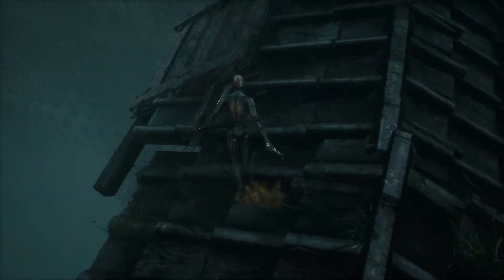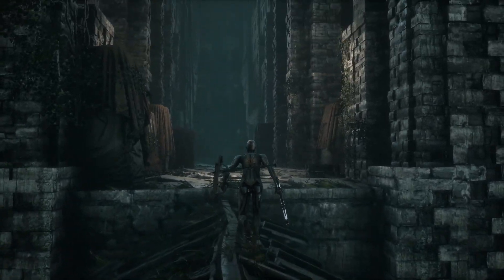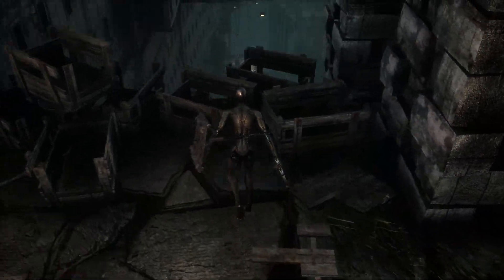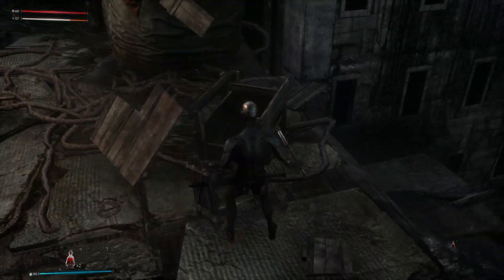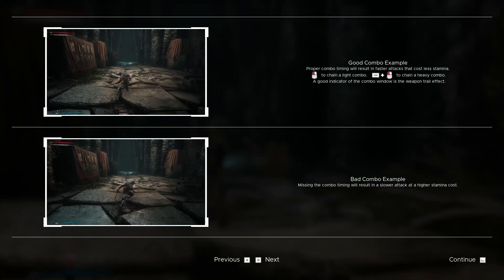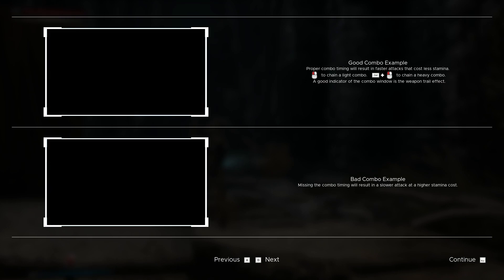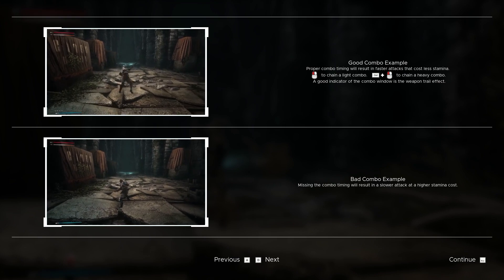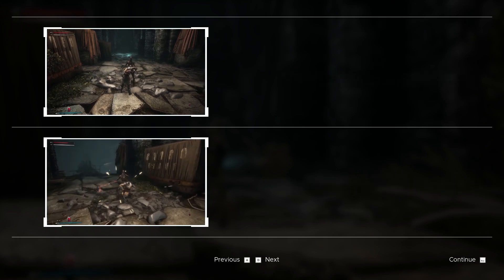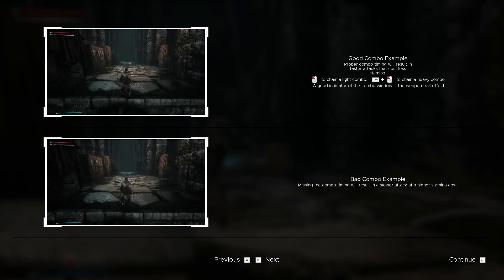The ladder down to hell. Consumables are not replenished on checkpoints or at respawn — you have a max limit you can carry. Good combo example: proper combo timing will result in faster attacks and cost less stamina. Hold the block, press it to parry. Hold Q or E... so don't press Q or E unless I wanna eat my jimbles.